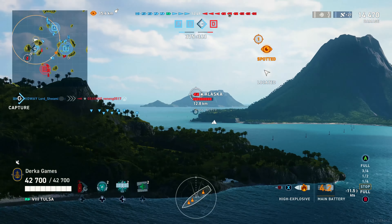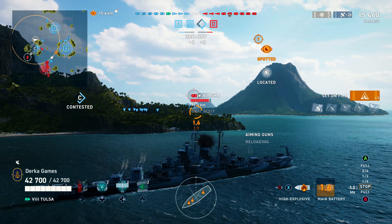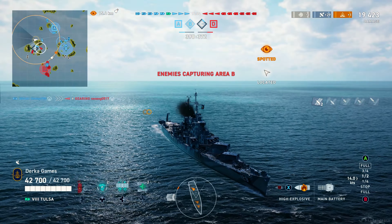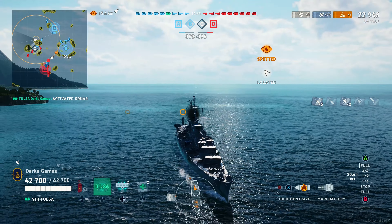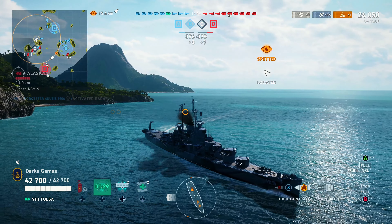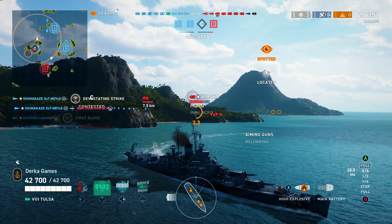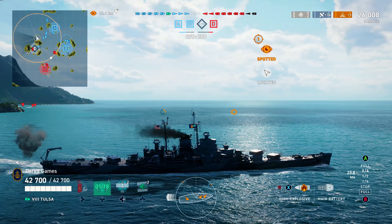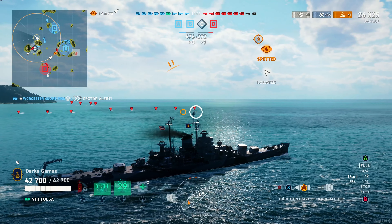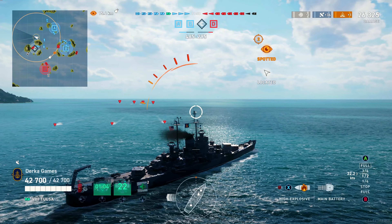The game is getting underway, and if there is one word of advice I could offer when playing your Tulsa, that is patience. I know it's glamorous to rush caps, radar DDs, and go ham, but really this is a ship where you have to be more cautious and wait for the match to develop. Right now I am spotted — one of these destroyers has sailed over to this side of the map. We throw Sonar on just in case. It's a Shimakaze, and it does a pro gamer move and sails directly past the cap and all the ships, straight for our carrier. The Reds are already down two ships, so we might as well push.